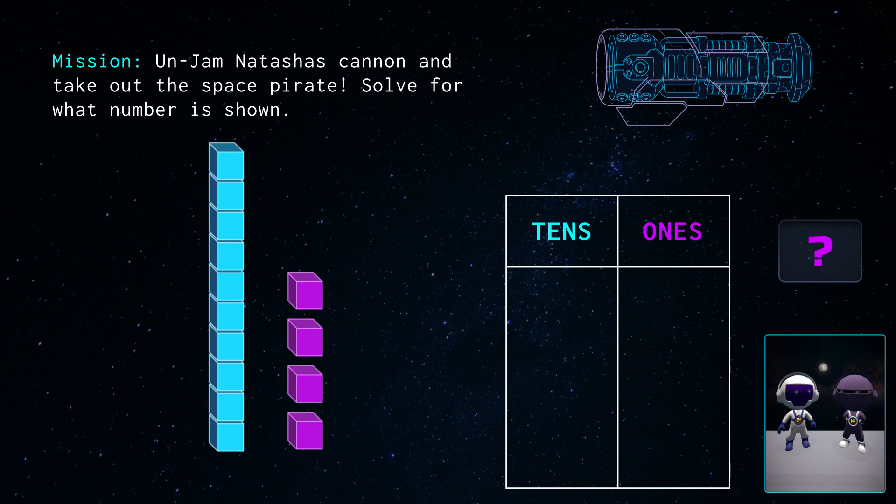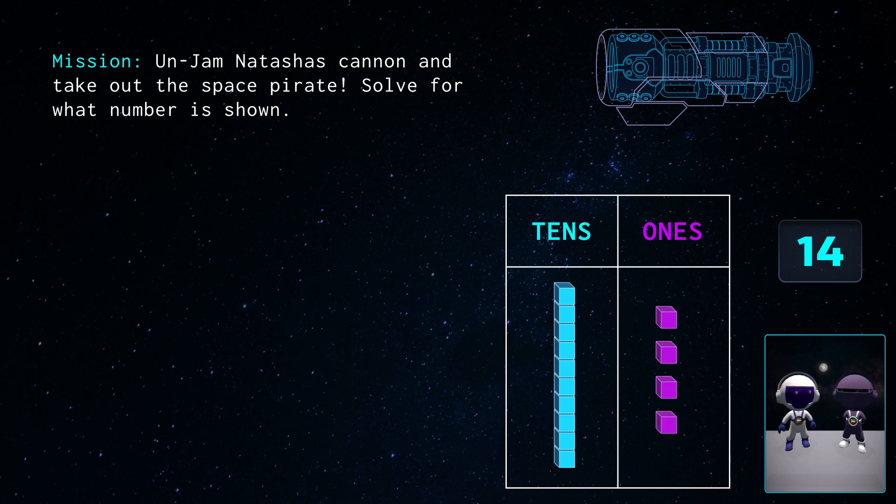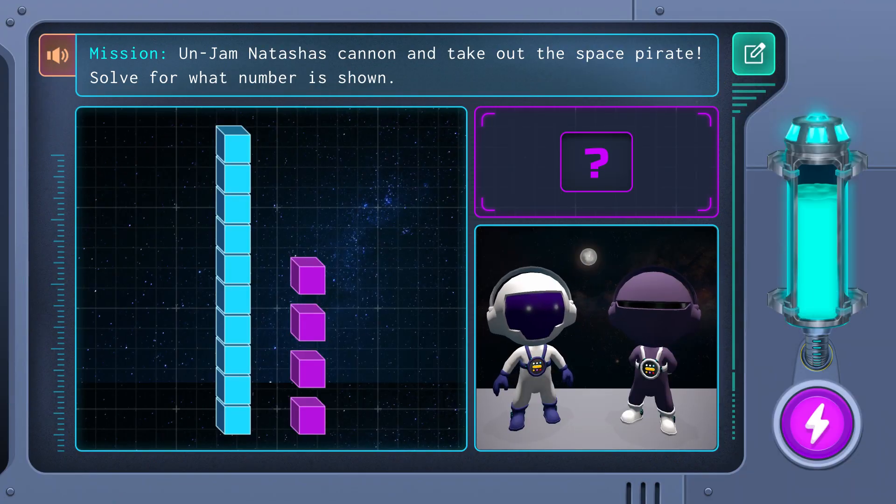Let's put this tens block in the tens column. So far, we have a total of ten blocks. Let's move these single blocks into the ones column and count up from ten to get our total. Eleven, twelve, thirteen, fourteen. We've cracked our first code. It looks like our answer is fourteen.